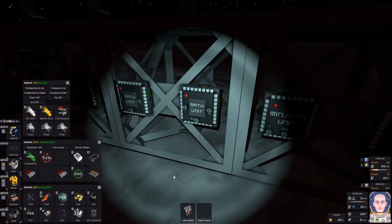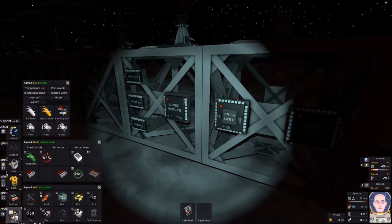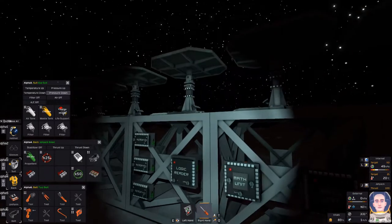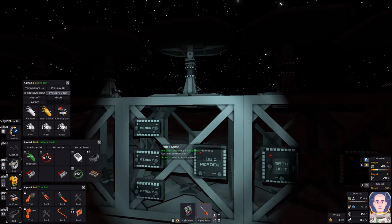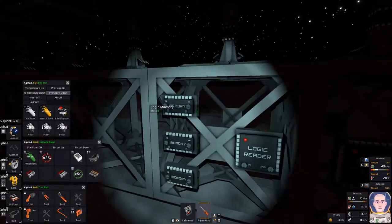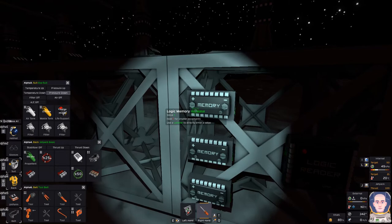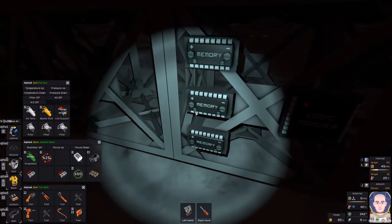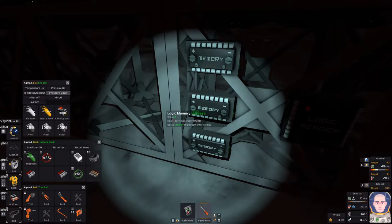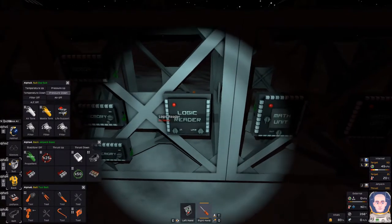Now it's a matter of hooking things up. I need to pull out the screwdriver from the tool belt and go to the other page. Now it's just a matter of setting things. The first memory chip is going to be 15, the second is 1.5 — I have no idea what these values actually mean, but I'm going by what I see on screen. Then 100. The logic reader has to be set to solar angle.